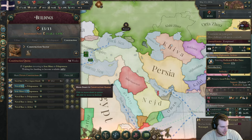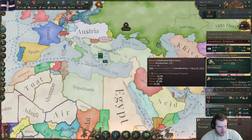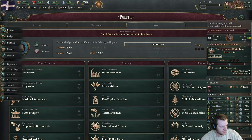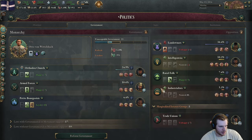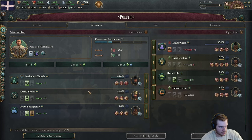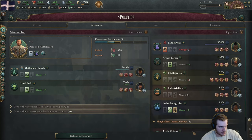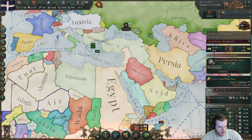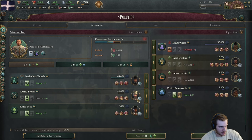Let's go ahead and split the naval base production — I want naval bases spread out a little bit. The government is going to slow down our production here, so maybe I don't do this right away. Maybe I just throw the landowners in. If I can suppress them it should be fine. Let's do this.